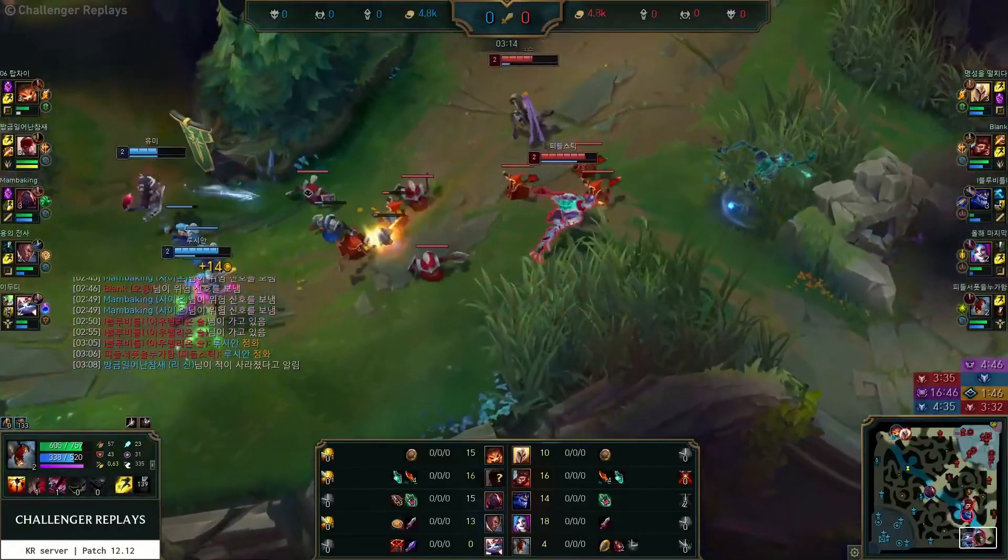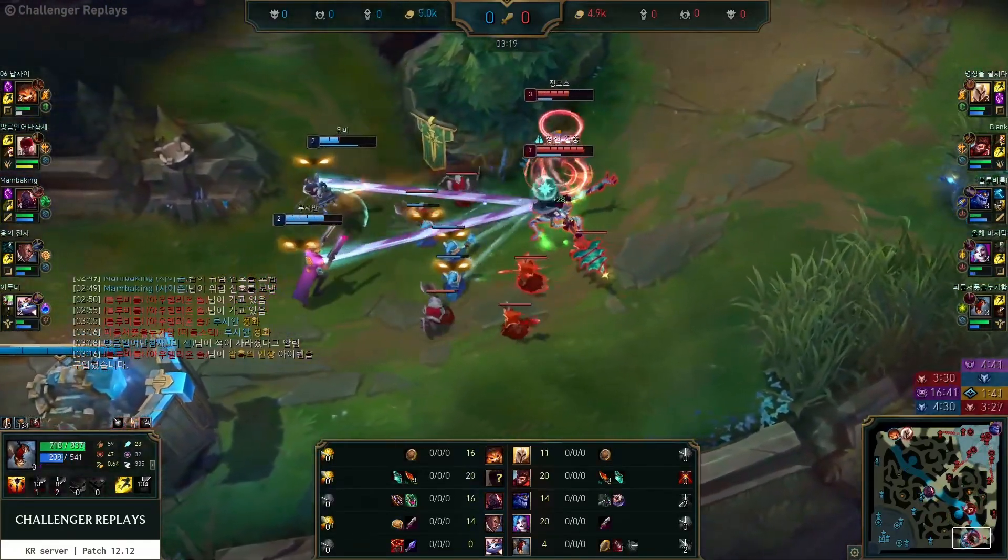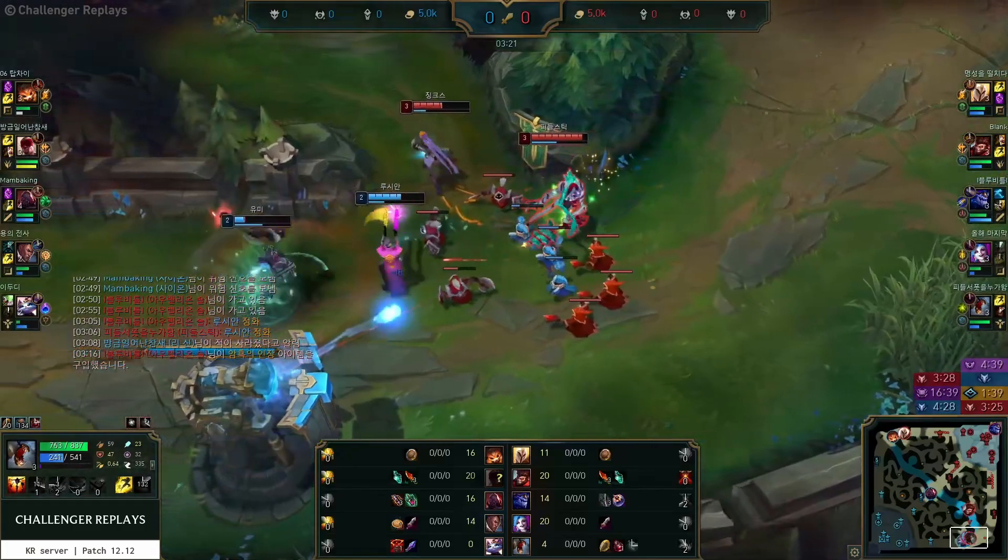When that squishy opponent steps up to poke out your duo, fear them right then and there to gain the upper hand in lane. You might even be able to get a kill in early.